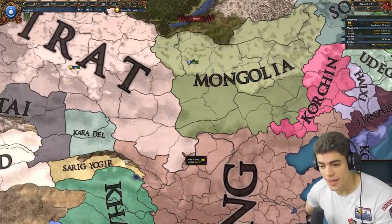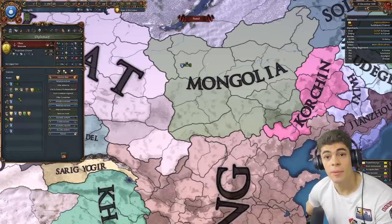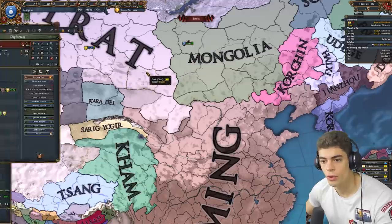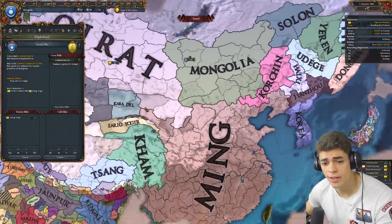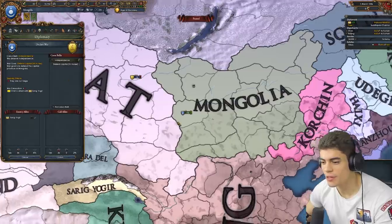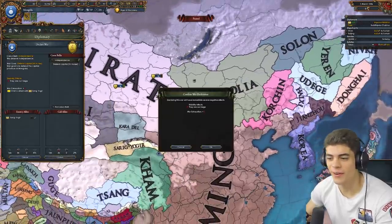First things first, we need to get independent from Oirat and take these two provinces. You can either play this safe and get a bunch of allies, which I think I'm going to do, or you can attack Oirat before they get any other allies. The issue being they do start with an insane general because of this guy. It's probably a smarter idea to wait for Ming, but I don't like waiting.